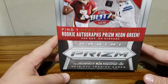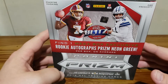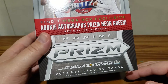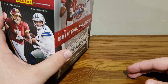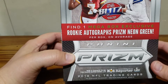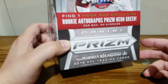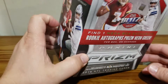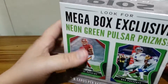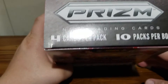Hello everyone, back here again for another video. Today I'm opening up a mega box of 2019 Prism Football. I'm a big fan of the Prism products so I picked up a mega box today — retail, not hobby or anything. It's supposed to have a neon green autograph parallel in here. I've opened one of these before and pulled a Trace McSorley autograph neon green. There are 40 cards total in here.